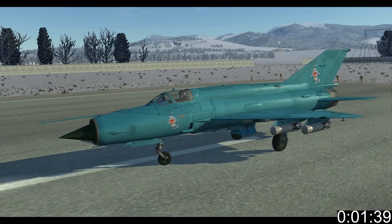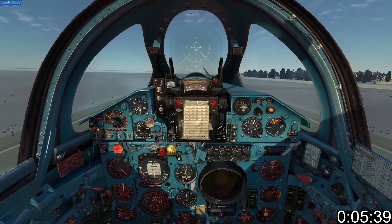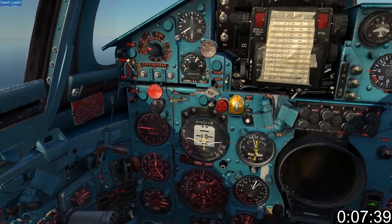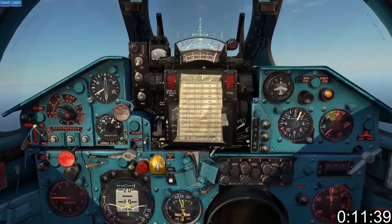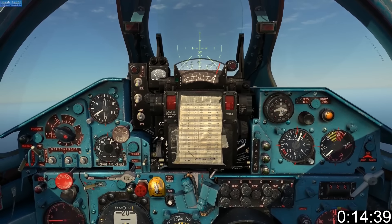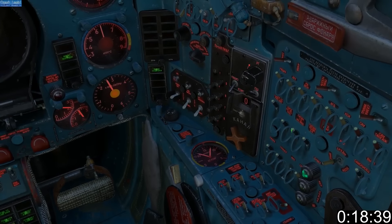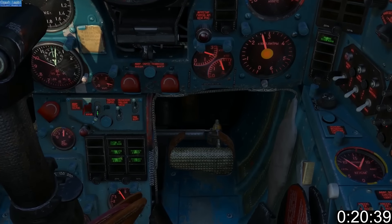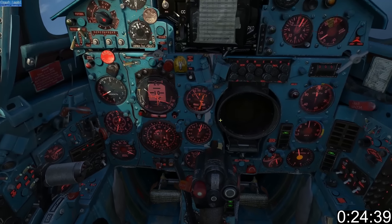Make sure you have bombs — why will become apparent later. Take off, then set master mode to ground and weapon selector to outboard pylons 3 and 4. Set gun selector to launch and fire mode to bombardment. Set ASP to automatic and cage the gyro. Ensure all weapons pylons have power and set bomb fusing to armed.